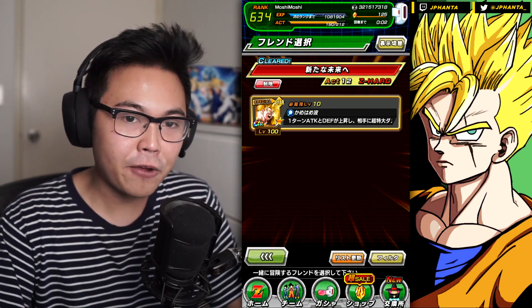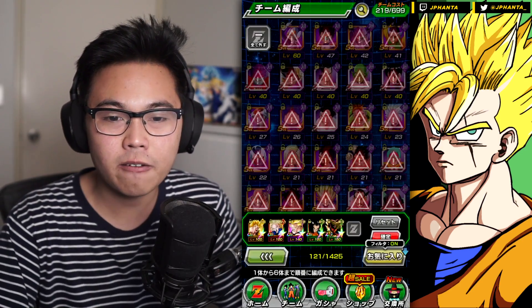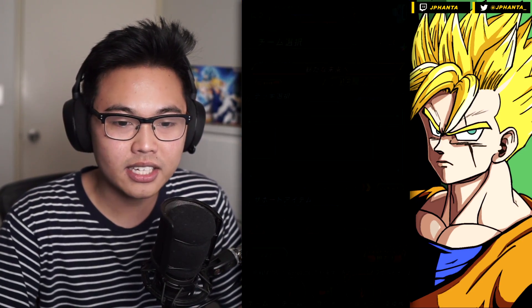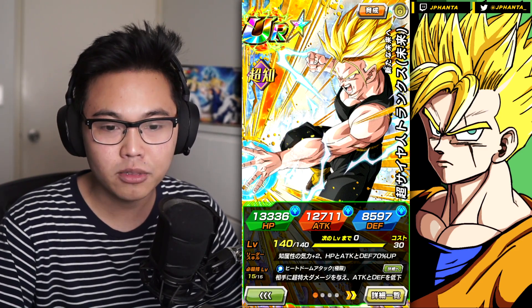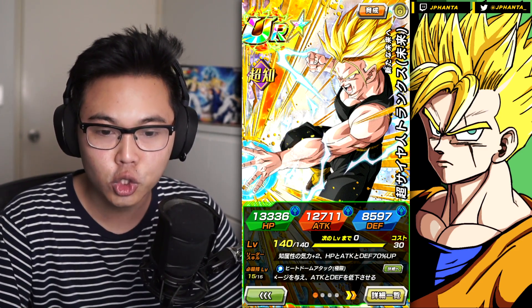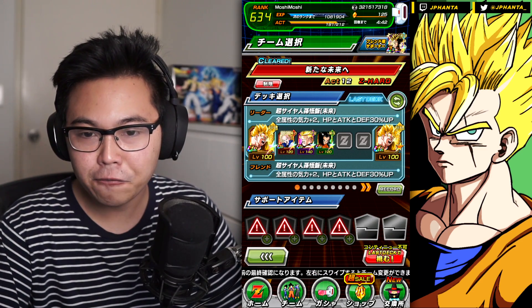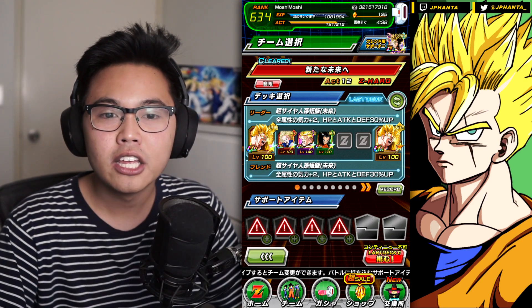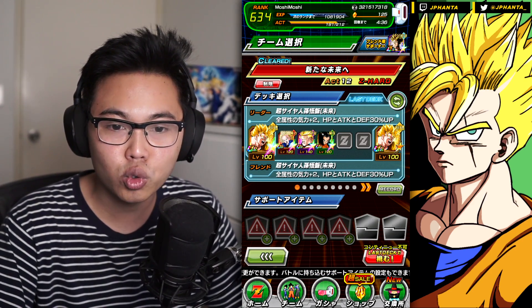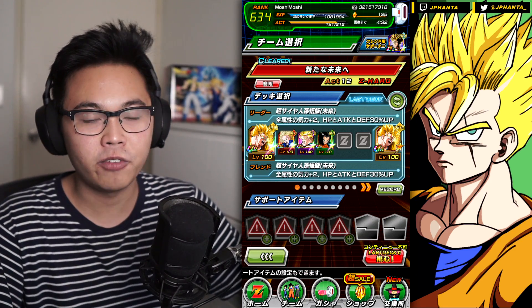I'm going to jump into both difficulties here. The team I'm going to be using — we're not even going to use the LSL. I've already done this on stream and I don't need to gather the medals. We're going to be running double Future Gohan leaders. He is an all-types leader for 2K and 30% stat boost. You're versing a Hybrid Saiyan, so the androids will get a guaranteed additional super attack no matter what their rotation is — perfect for that.